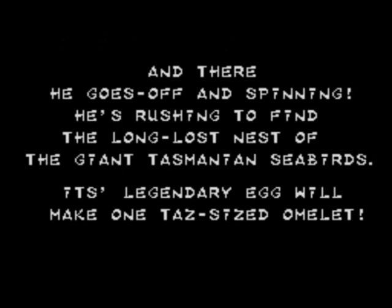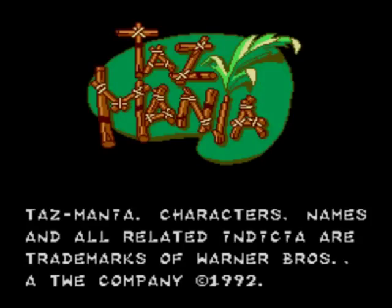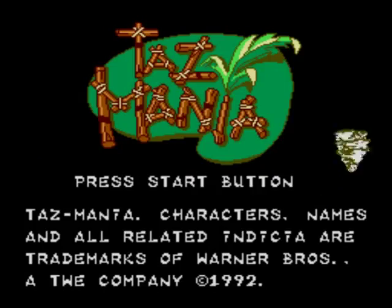Hello and welcome to Let's Play Tasmania on the Sega Master System. I can't read the intro text because it goes away too quickly, so I'll just tell you the basic gist of it. Taz's dad tells him a story of a giant sea bird that lays a big egg, and Taz gets all excited and goes off in search of it because he wants to make a big omelette out of it. There are five levels in total. This part will have the first three levels, and part two will have the fourth and fifth levels and completing the game.